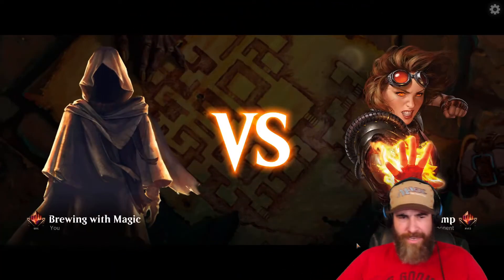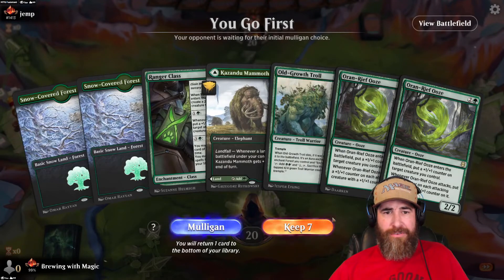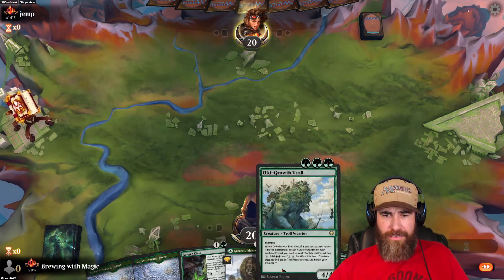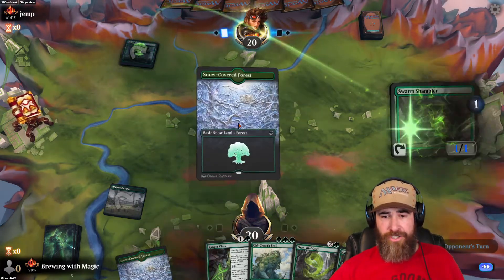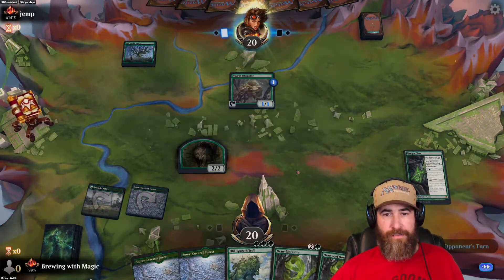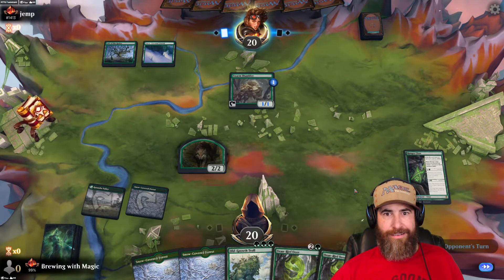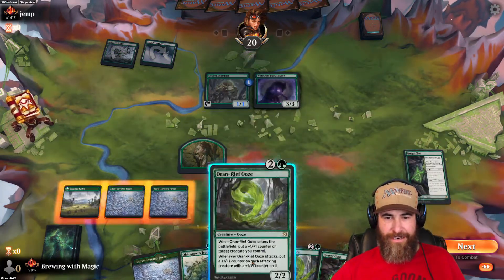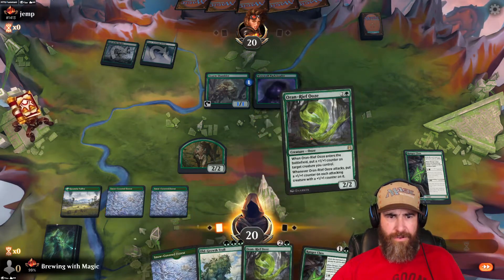Game three against Jimp — we go first with Ranger Class for turn two, two lands, and a Kazandu Mammoth. We throw the Mammoth first to guarantee a turn-three land. They have a Shambler, we go Ranger Class then Werewolf Pack Leader. We play our land and go Ooze, putting a counter on it — no attacks this turn.